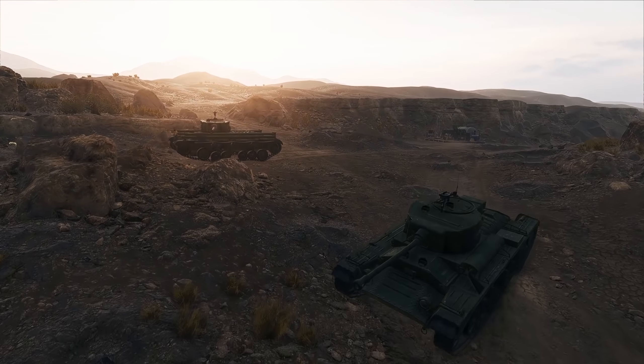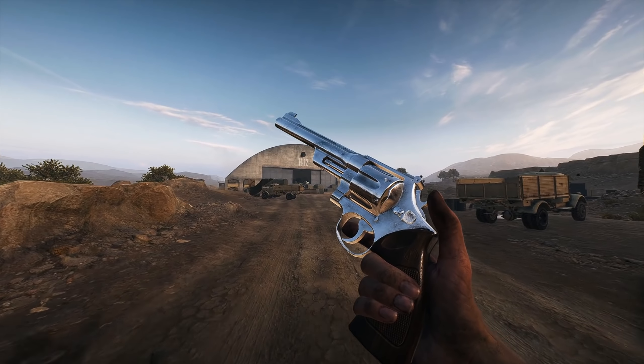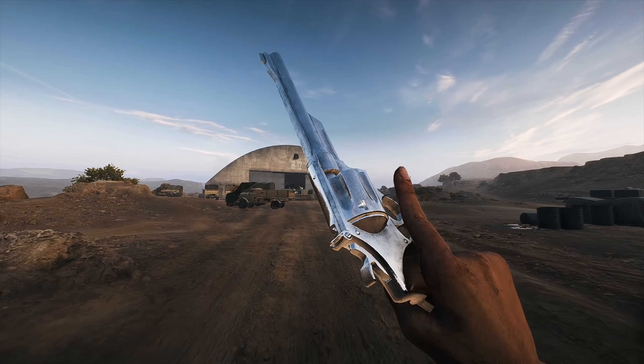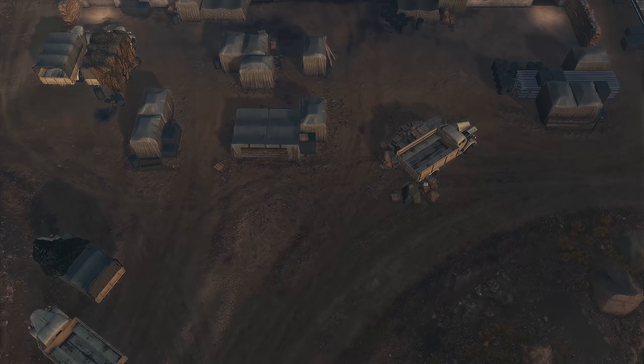DICE have also redone parts of the out of bounds area. For example, you can't get on the ledge at B or at the tank camp spot. However, you can still camp in front of the resupply station, just not on the ledge above it.